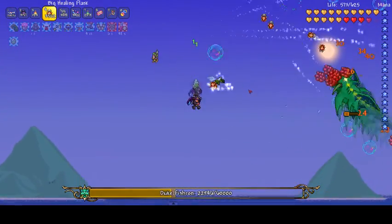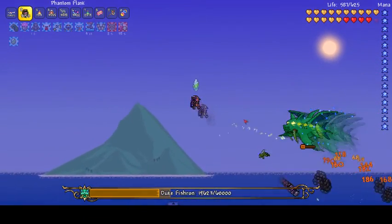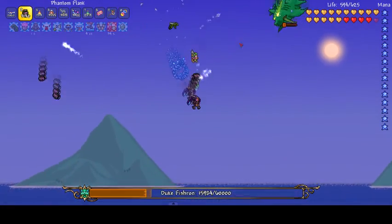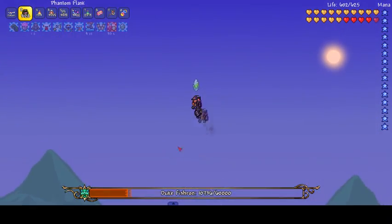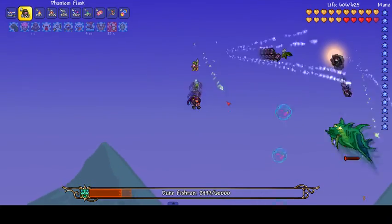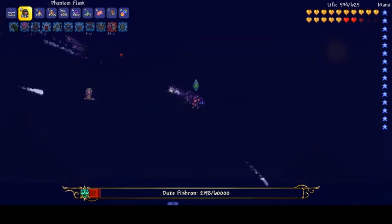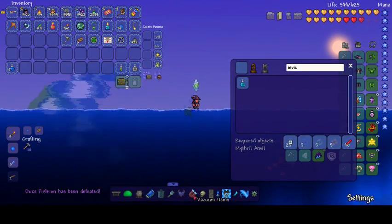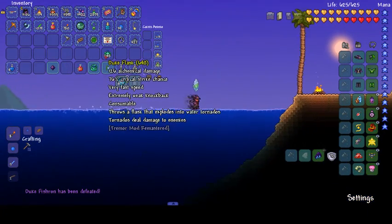Duke Fishron hits hard, but we hit really hard — we hit so hard now. We are nearly at the point of being overpowered, and this must rock as well. I don't know whether we could have got it earlier on, but it would have definitely helped. There we go, Duke Fishron is dead. Please drop five. Oh, we did — he dropped 648 Duke Flasks!